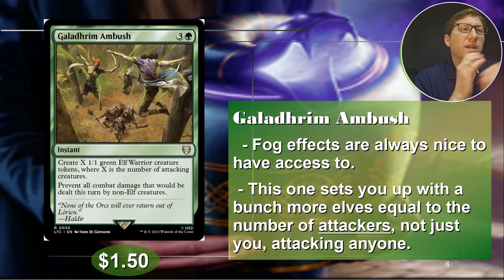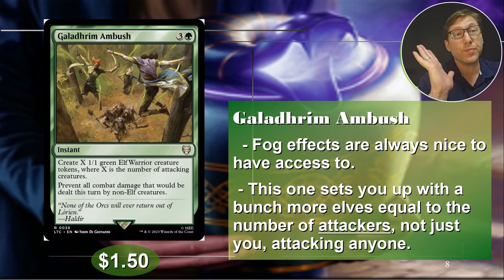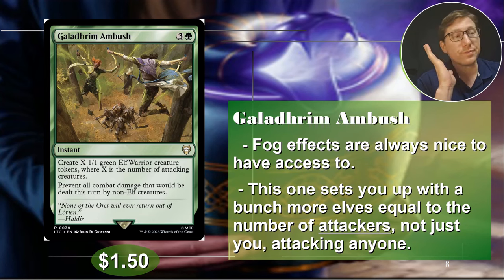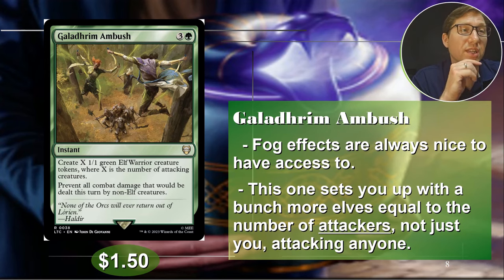Number four: Galadrím Ambush. For three and a green, this is an instant. Create X 1/1 green Elf Warrior creature tokens, where X is the number of attacking creatures — not just creatures attacking you, all attacking creatures on the whole board. Prevent all combat damage that would be dealt this turn by non-elf creatures. So if someone has non-elves, it's just a fog effect — it turns them off. Your elves can still block them and do damage to them, but any damage done to your elves gets cancelled unless they also have elves. $1.50 — kind of expensive for a fog effect, but it does double duty for you.